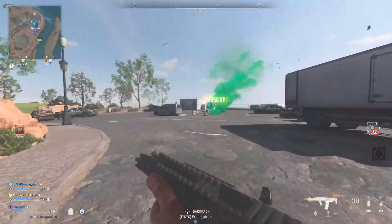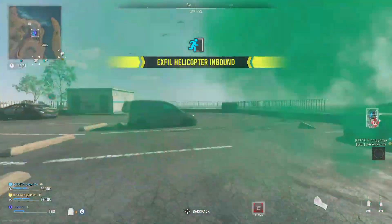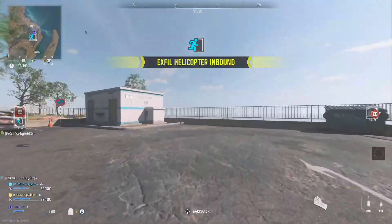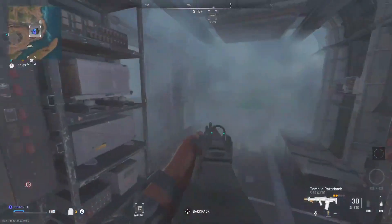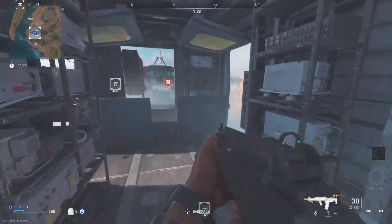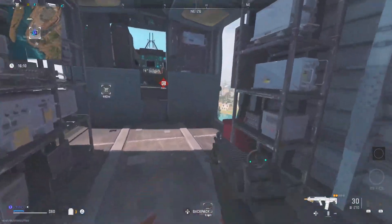You can go over into the attachments - this weapon for me is like level three - and then you can equip any attachment you want for 3K. The only downside is you do need 3K per attachment. After you put those attachments on, you can exfil. It doesn't matter if it's one or all five attachments. After you exfil, go back into the DMZ loadout and save it as a custom mod.